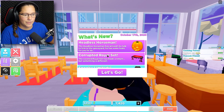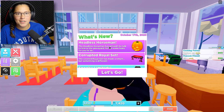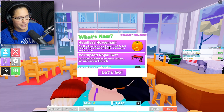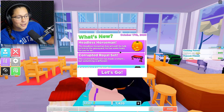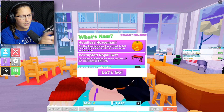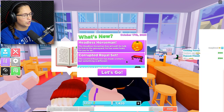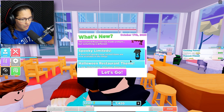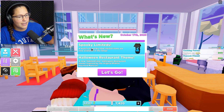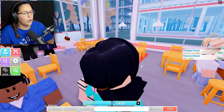I'm in my restaurant and there's a Halloween update — I have no clue what it is. I'm sitting everybody down. We got a Headless Horseman! The Headless Horseman has arrived — go talk to him in the graveyard, he has some tasks for you to do. And we have a corrupted royal set, so it's a cool table. There's a bunch of Halloween restaurant themed stuff and spooky limited items.